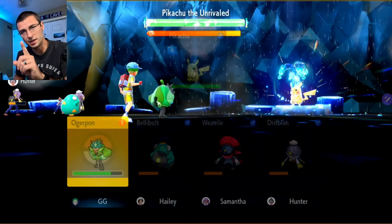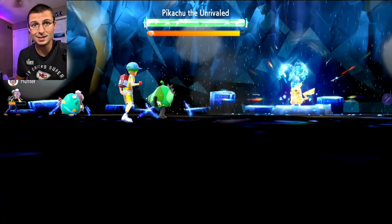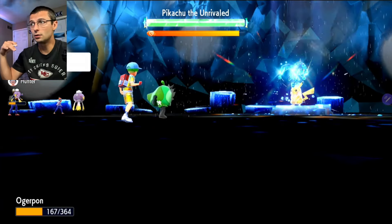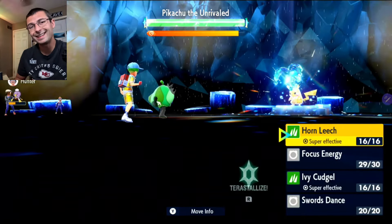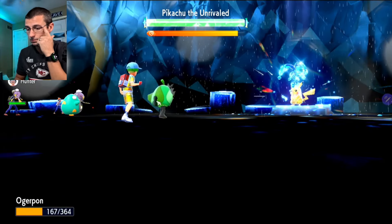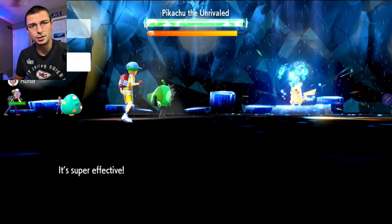We're going to go right into one Focus Energy. It's the only one you need to use — it does not expire, does not go away, and cannot be debuffed. That gives you your critical hit chance buff. Then go right into Horn Leech and do it at least three times to get our Tera energy up.